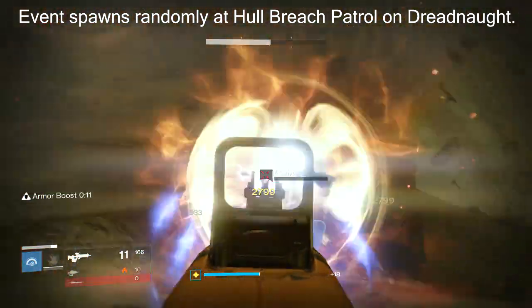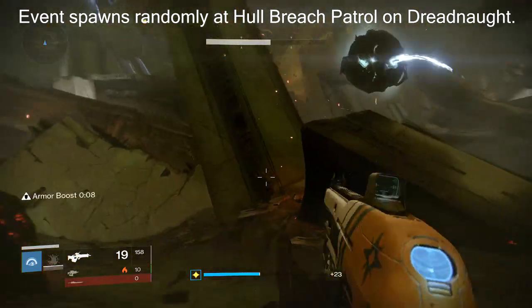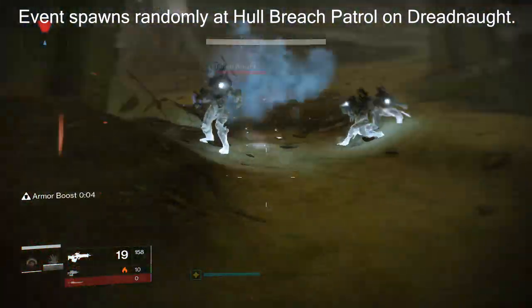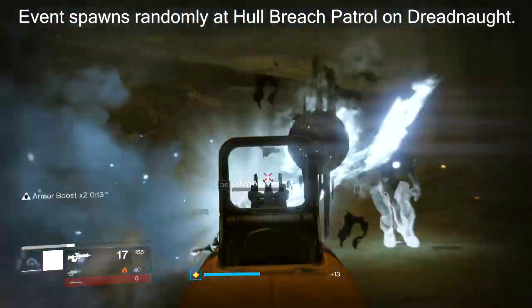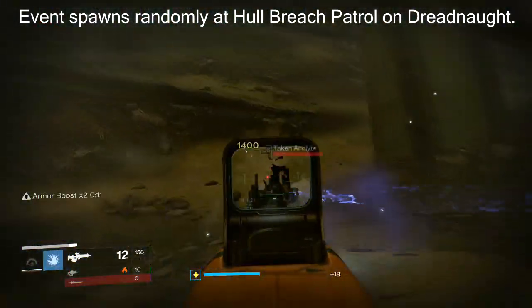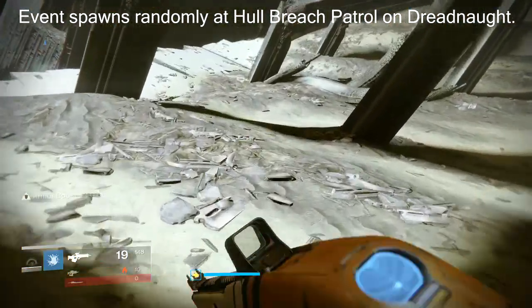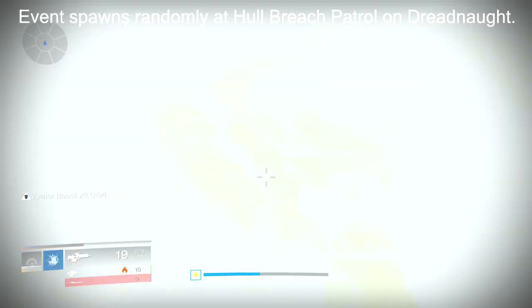What this does is it's going to spawn a few waves of enemies. You'll see the little Taken guys start to show up, and you just keep clearing out these little red guys. Then after about three waves, a yellow boss will show up.